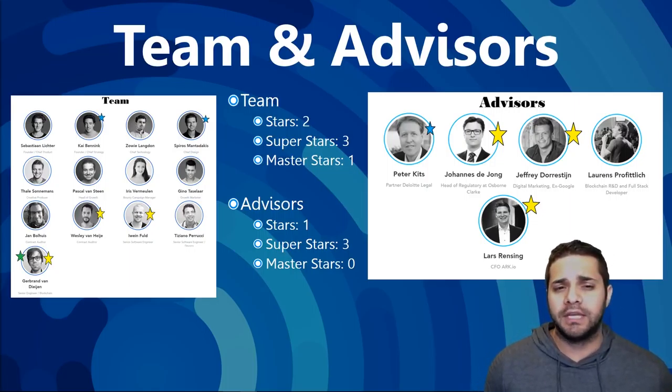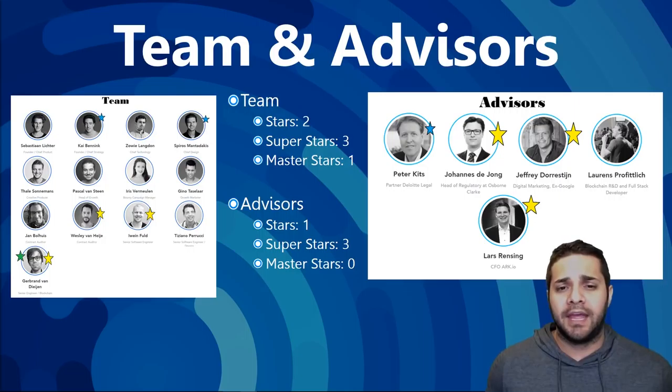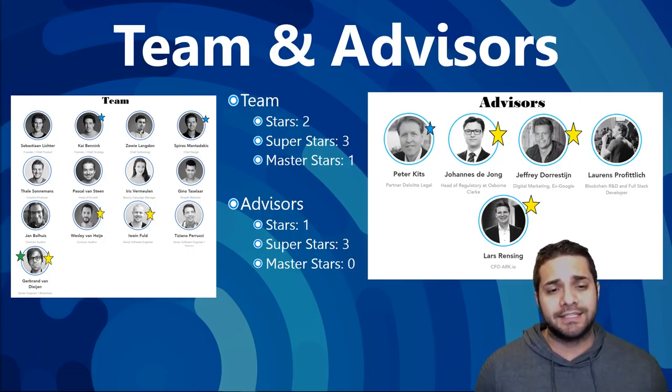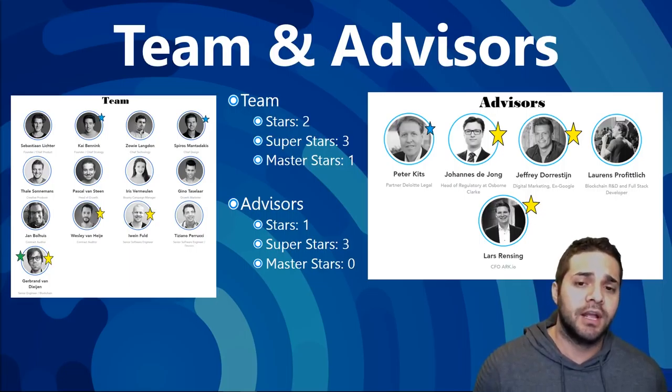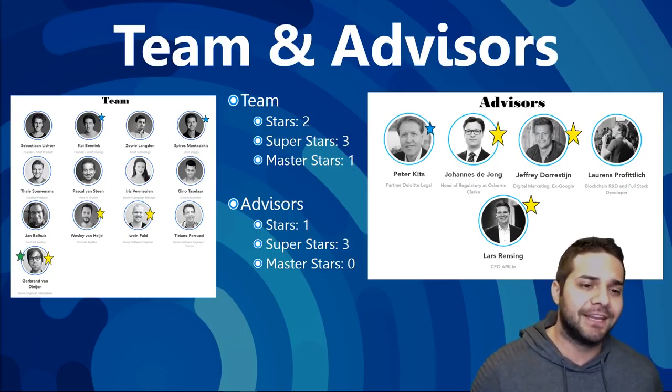Next we have Iwin Fold. He is a senior software engineer. He gets his superstar for being a senior programmer at Accenture and a consultant at Capgemini, which is a global leader in consulting, technology services, and digital transformation. He has also had development roles for the past 13 years. Not a master star yet, but still significant experience.